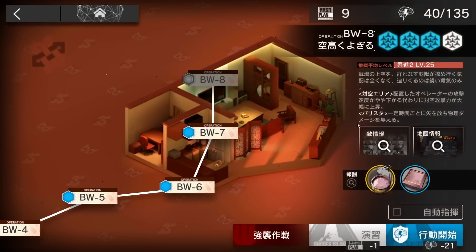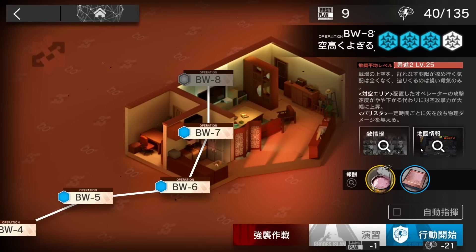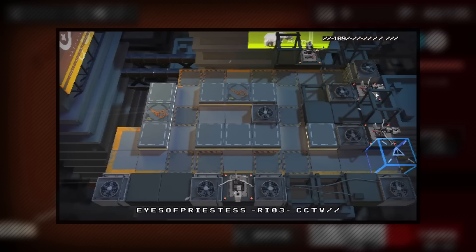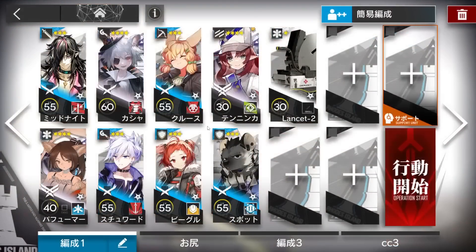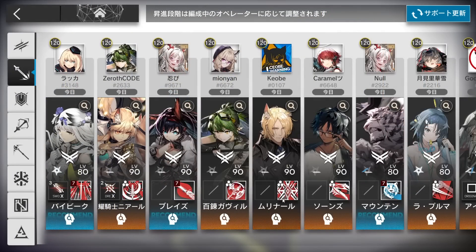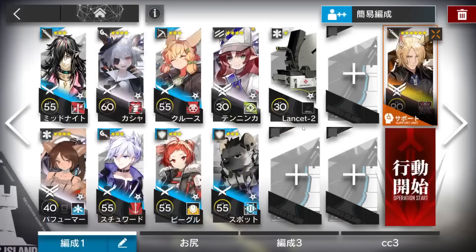All right, let's clear BW8 with the low rarity squad. I would actually do it on Challenge mode - you're going to use the same strategy for the normal one, but on Challenge mode the crossbow will deal more damage at 900 attack. This is the squad we're going to use with a cooperative uncle from the support unit. If you don't have him yourself, that's fine. Full cost, and the rest of the squad is a flag vanguard. I use a ranged lane holder - midnight plus spot - to hold the bottom side lane.